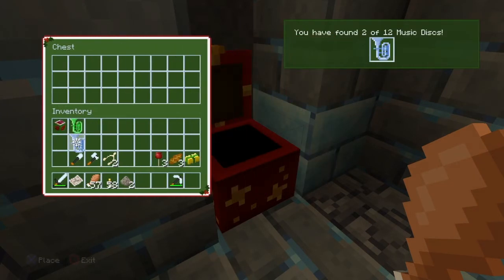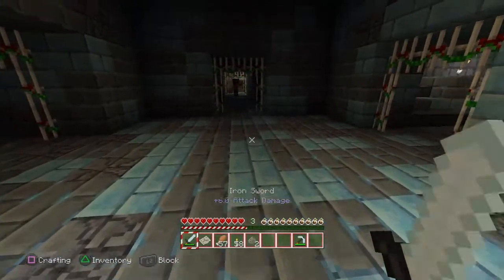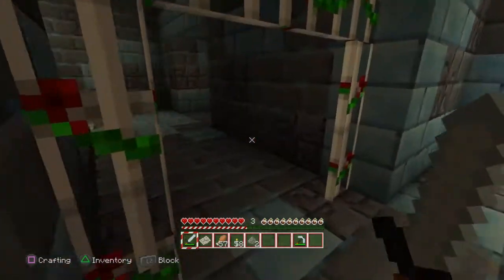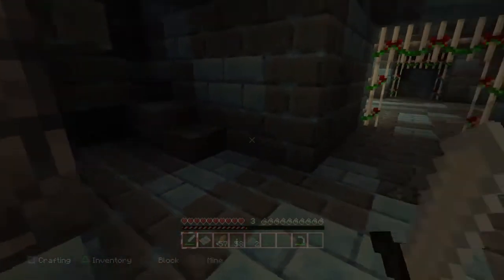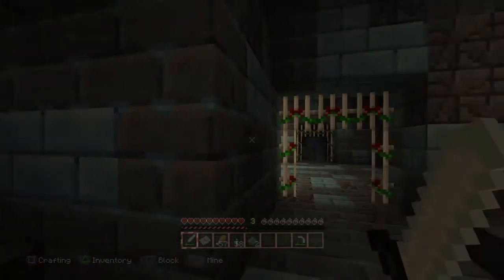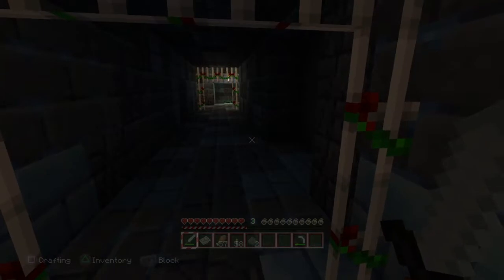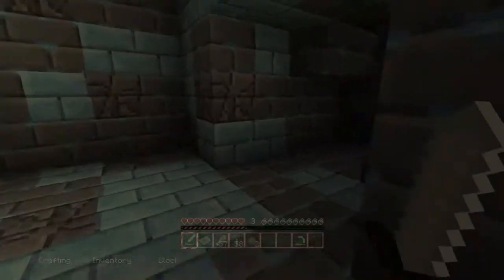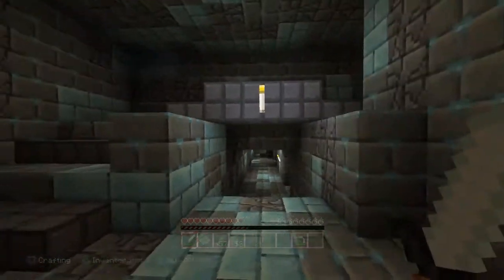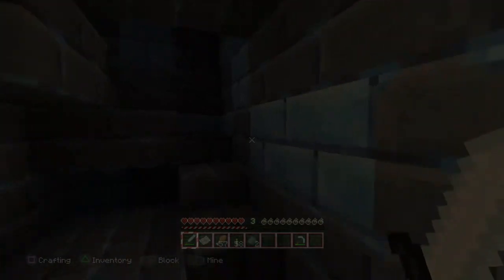We have got a music disc! Where are we now? We are in the stronghold — that's pretty cool, we managed to find a music disc. It's getting very dangerous down here so I'm going to head back out. Another zombie — yeah, let's head back out. I can't imagine there being any more in here, but we can always come back if we're struggling to find discs. I think that might be the only one. Let's head back up to the top.